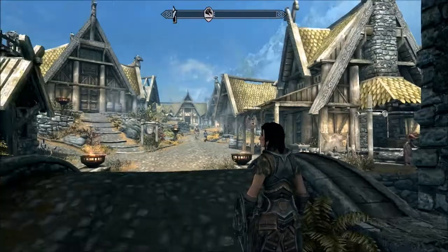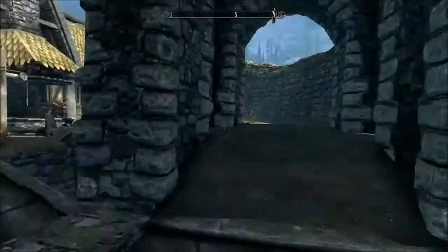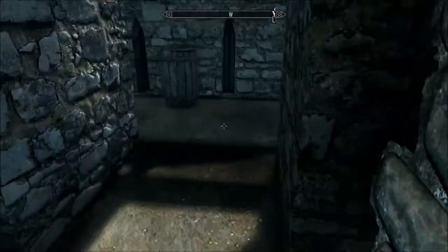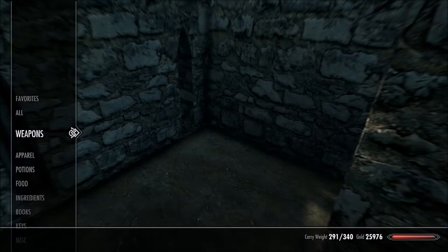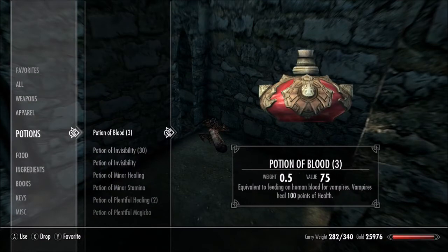You need to unlock Whiterun and be there. When you have your follower and the item you want — I'll try to duplicate the Emer blade and some ingredients for alchemy — walk in and turn to your right, head over to this little corner area. Go into your inventory. I'm going to try with Harkon's sword and some ingredients, like a potion for example.